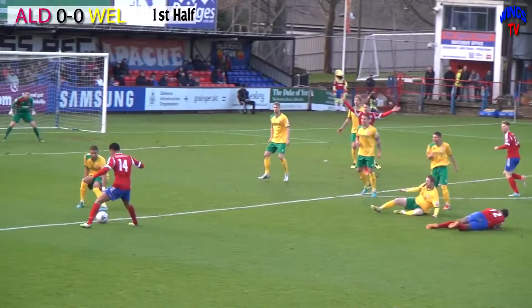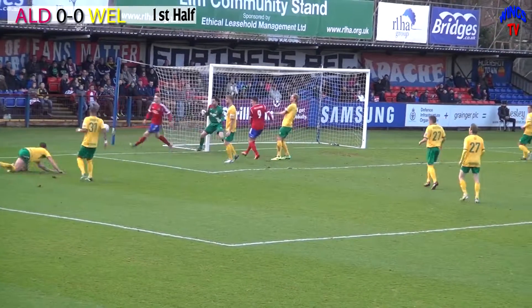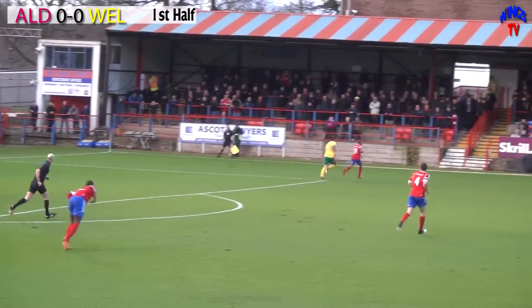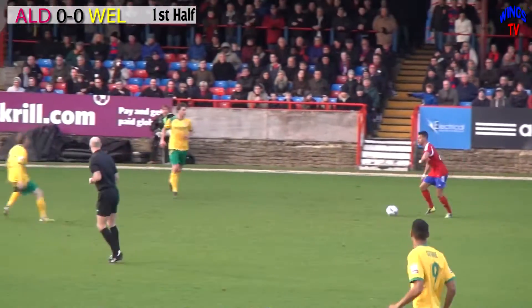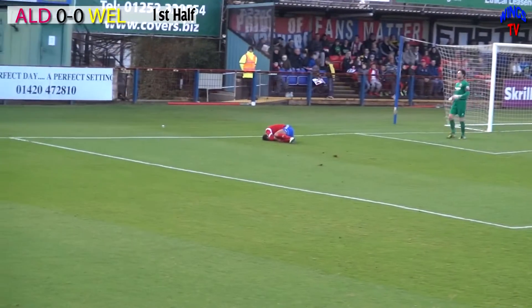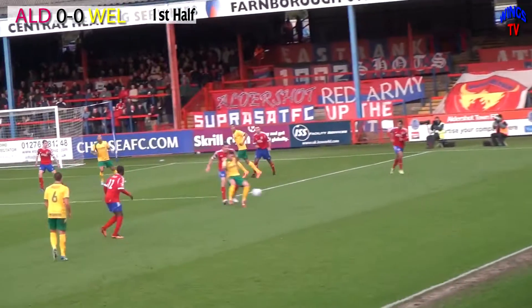Bit scrappy. Bay drives in, tapped fairly. It's come as far as Young, who takes a shot — good shot. This is the same pressure. Young keeps the ball in for Gibbs. Gibbs crosses the ball in. We've got an Aldershot player down in the box there. Van Der Hyde takes the throw to Buteman, back to Van Der Hyde.